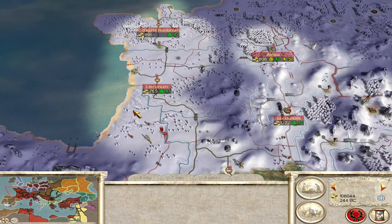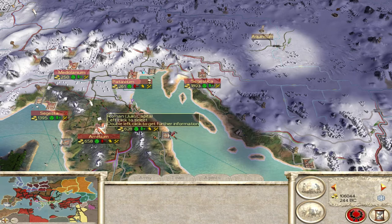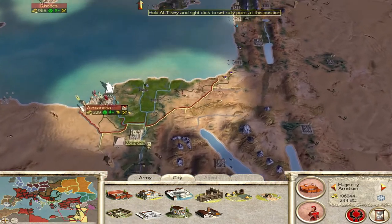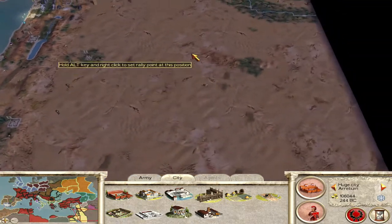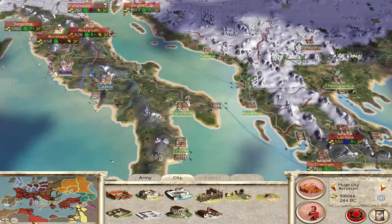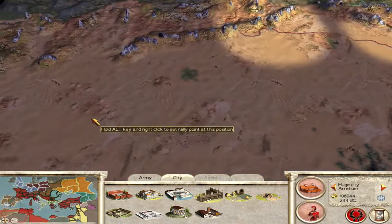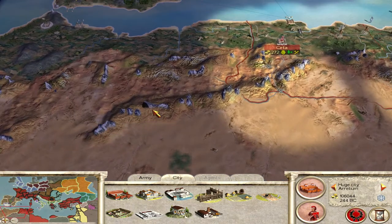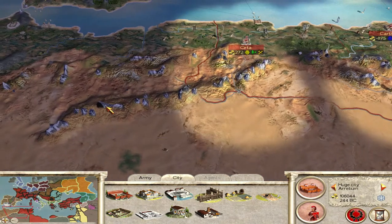We took Limonum and eventually got the Marian reforms, so we're now building a couple of armies. We're building one big army here to send across to Egypt which will clean up the whole of Egypt and the whole of the east. Once that army is done we might send them north, and then we're sending another army from Carthage down into Numidia.